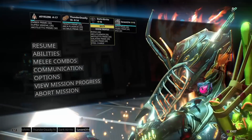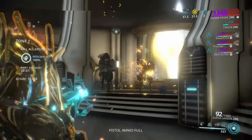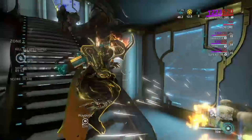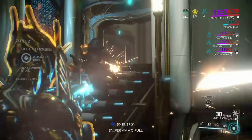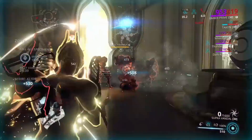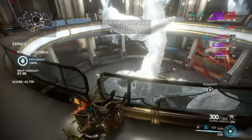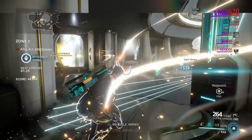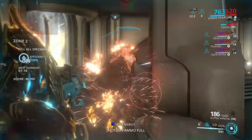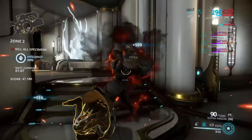My second suggested team is Ember Prime, Trinity Prime, Rhino Prime or normal Rhino, and Nova Prime. Ember Prime is always for damage, and Trinity Prime is on both teams for energy — you're going to need a high amount of energy as enemy levels get higher. Rhino's Roar ability will help you out a ton as well. Keep pushing through more waves and rotations — that's why the right team matters.